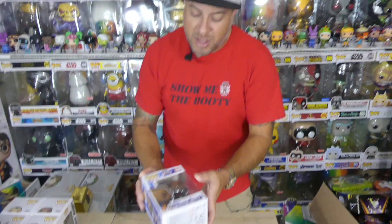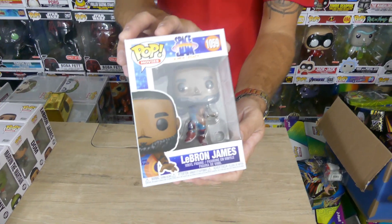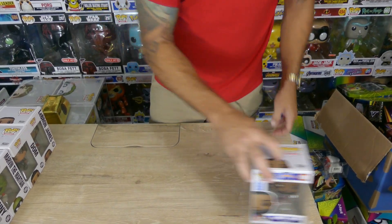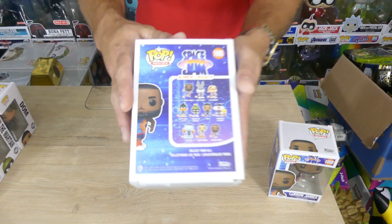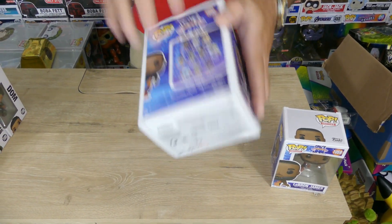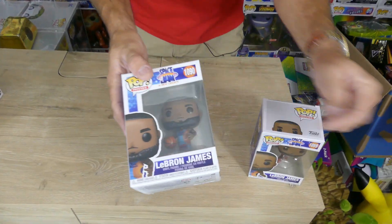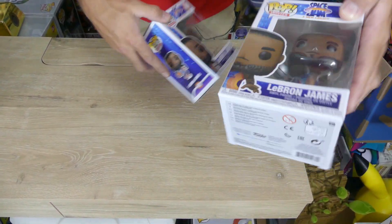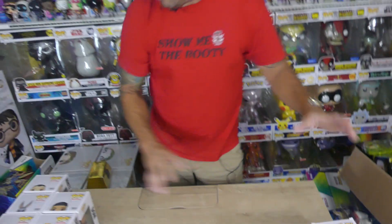First up, we got LeBron James. This one he's in the jumping position with the silver basketball. Let's give it a little spin and check out the box art. That's the first LeBron James in the set — there's actually a second one. These are just the commons. There's a couple of exclusives out already, but today we're just gonna be going over the common releases. Here's another LeBron James — you can see the basketball is original color. This one has the silver paint job and he's in more of a jogging dribble position.